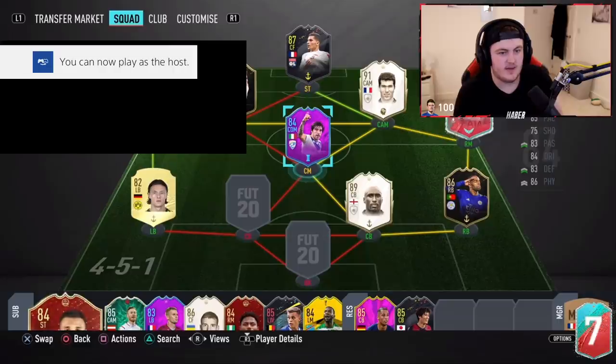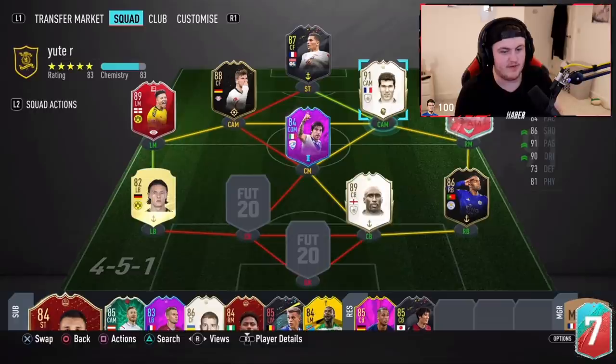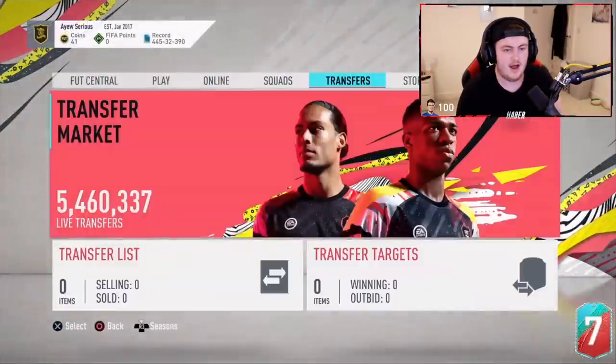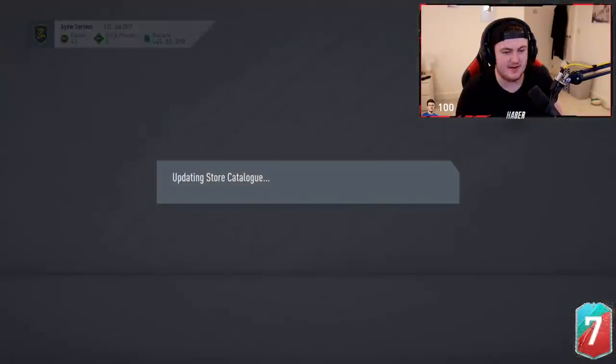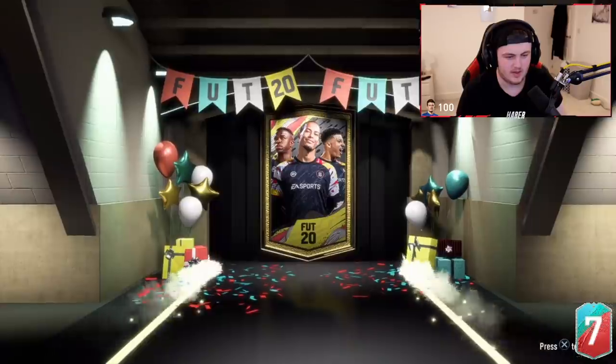It's already a nice team as it is. I'm guessing that's an untradeable Zidane — yeah, that's a nice card to have untradeable, to be fair. It's already a nice team. Hopefully we can get something good. I don't like the idea that the goalkeeper spot is left open, because I really don't want to get a goalkeeper. We'll see. Hopefully something that can change the team for the better — that's what we're looking for EA.